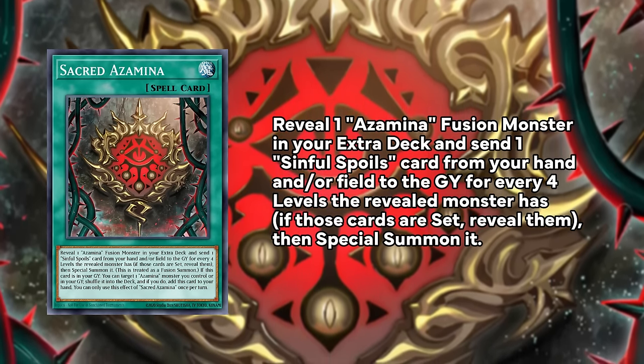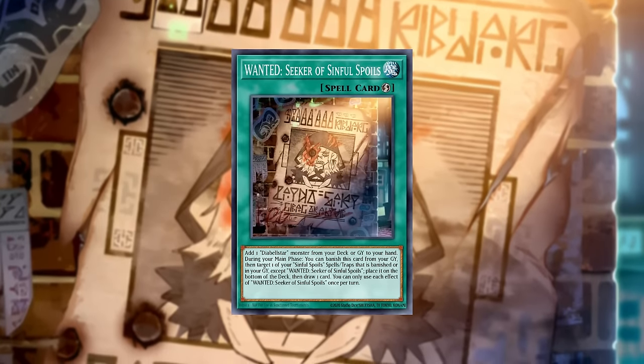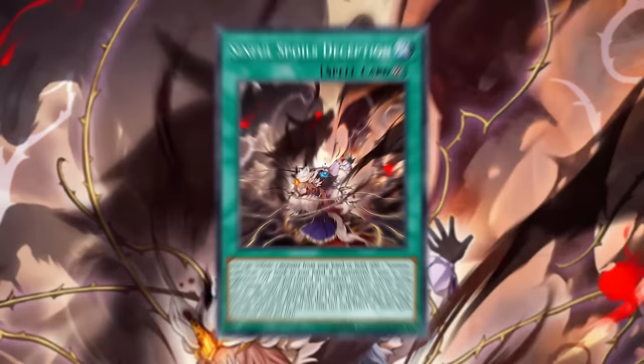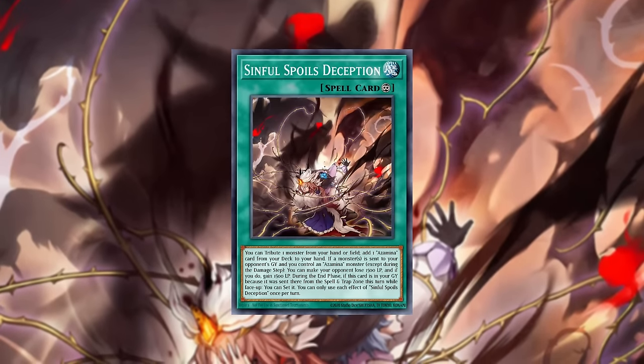Sacred Azamina then special summons that Azamina monster, and that is considered a fusion summon. With both Azamina monsters being at least level 6, we only need to send the Deception that we already have on the field. So one Wanted Seeker of Sinful Spoils or one Abelstar can set Deception to the field, activate it, search for Sacred Azamina, send the Deception as cost — which will also set itself during the end phase — and then fusion summon one of your Azaminas completely for free.